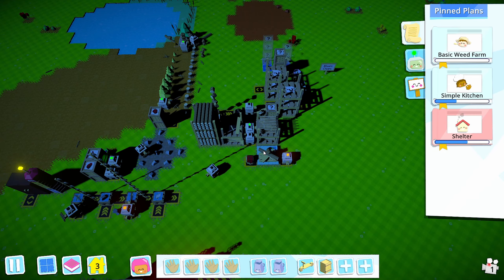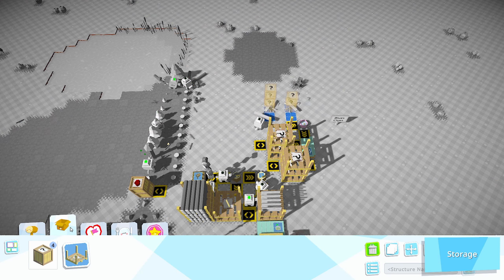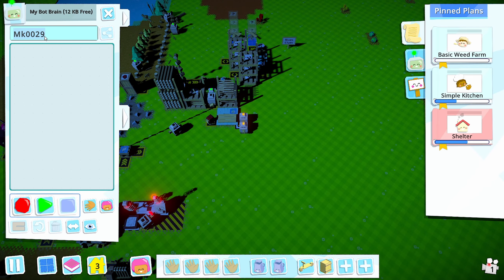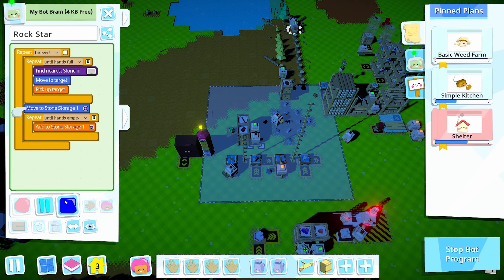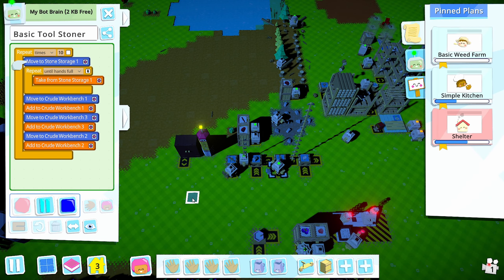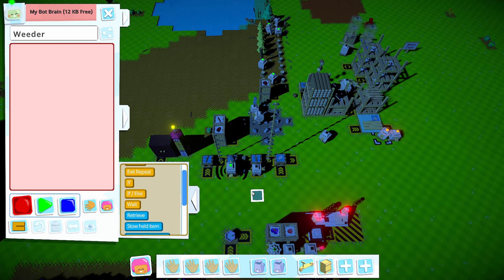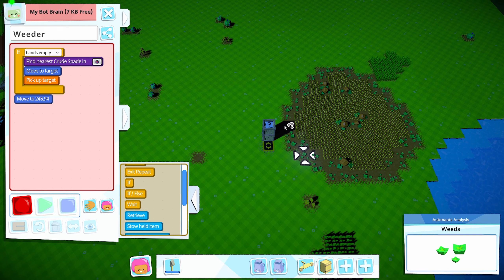I'm going to set up a quick team to go and get us our weeds. Plop that down, plop that down. I'll put a plot right here. I'm just going to call these guys 'Weeder' for now until I figure out a name. Come over here and grab - do this if your hands are empty, come over here and de-weed all of this for us.